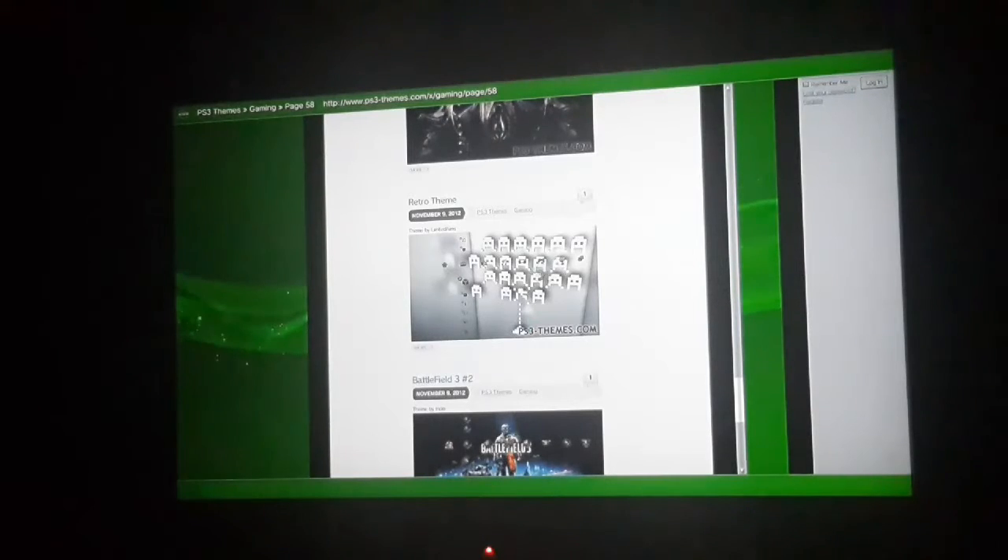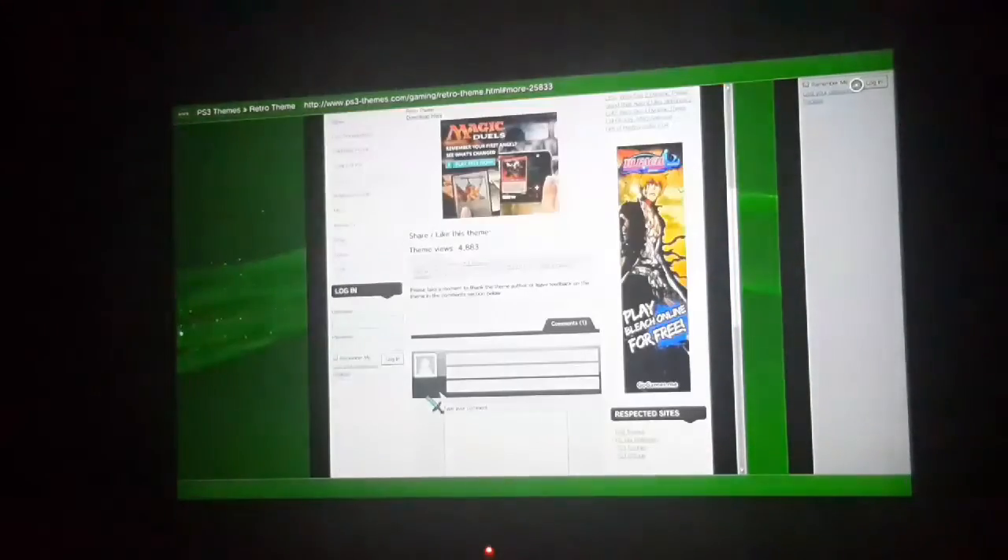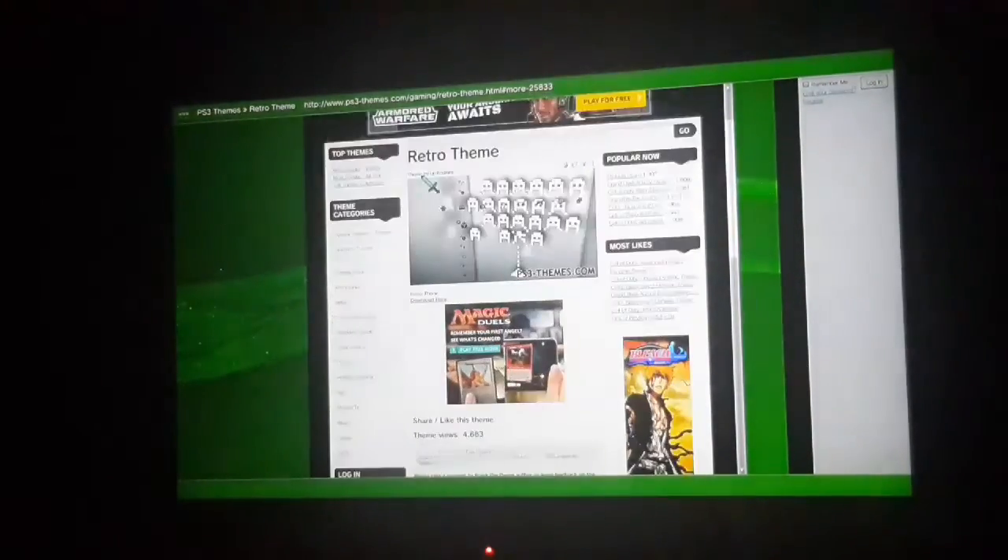Say you find one you like — I'd pick the retro theme. You're gonna click the button on the bottom, then click 'Download Here.' Once you hit download, it will download it and you can exit out — it'll take you back to your menu.